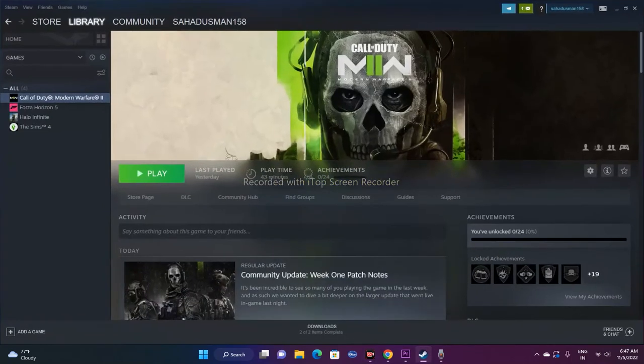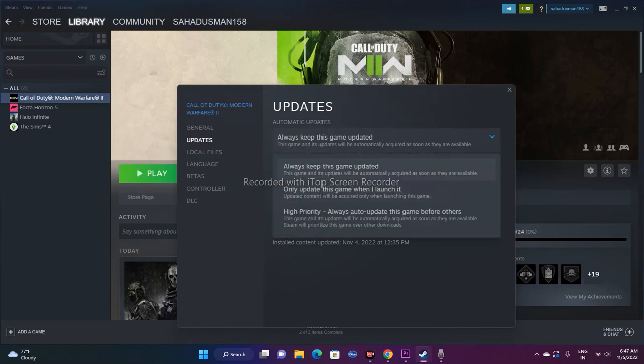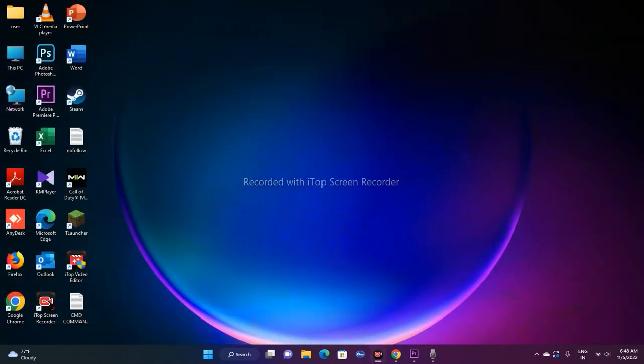Step twelve is to update the game. In Steam, right-click the game, go to Properties, then the Updates tab. You'll see three options: 'Always keep this game updated,' 'Only update this game when I launch it,' or 'High priority — always auto update before others.' It's recommended to set it to 'Always keep this game updated' so it updates whenever updates are available.